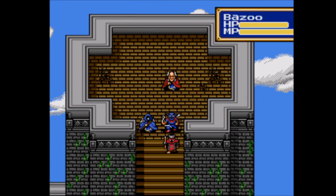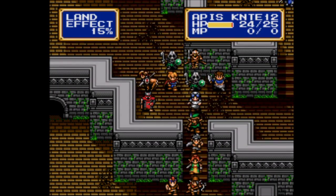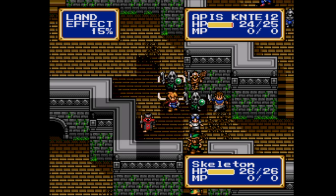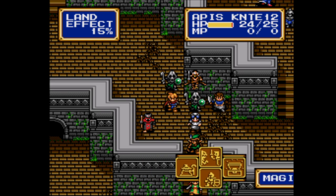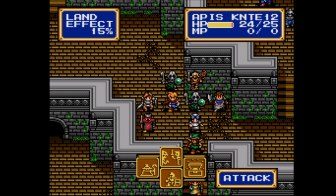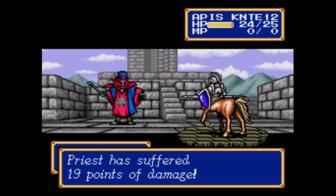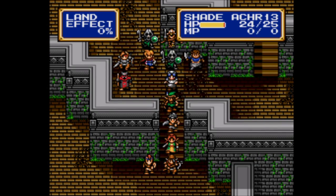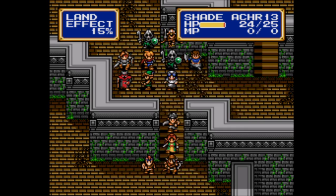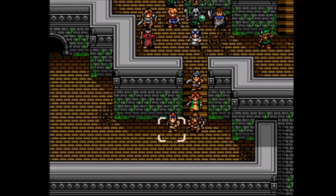Our party does not currently have anyone with Bolt. He also has more HP than any other enemy we've faced so far. Let's use our lance to attack this priest - very good. We don't want him healing the other enemies, that would just be hella annoying. He's already level 13, so I'll just move him over.